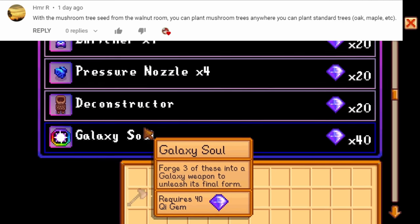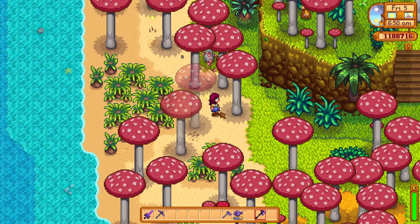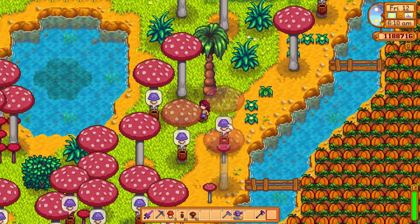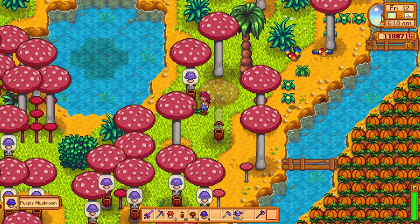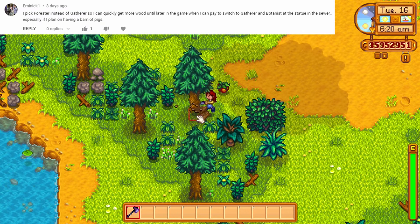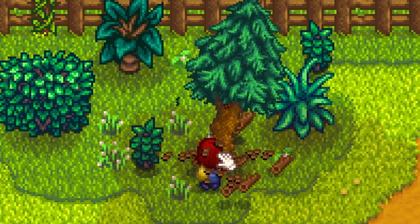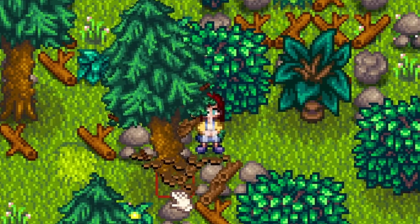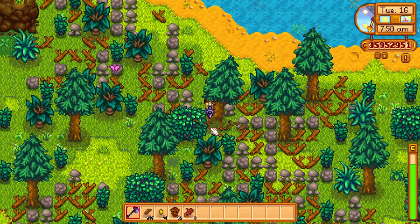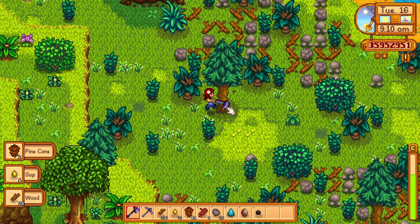You can buy mushroom tree seeds from Mr. Qi's golden walnut room. These can then be placed anywhere in the game. You can plant these because they look good, or you can place a tapper on them to produce some mushrooms every now and then. In the early game, pick the forester profession instead of the gatherer profession. This will allow you to get more wood per tree. The gatherer profession is better in the mid to late game, so it would be wise to switch professions at some point.